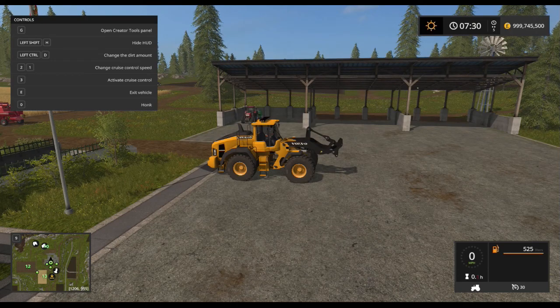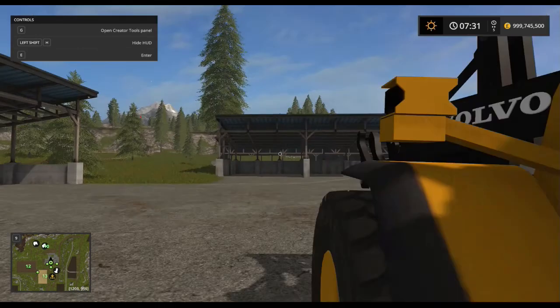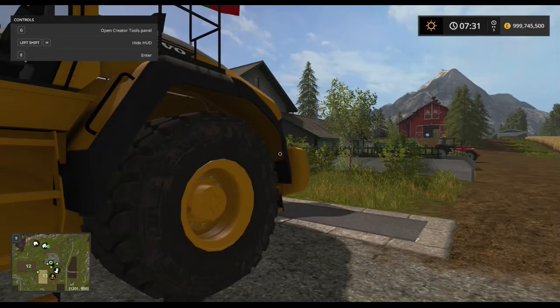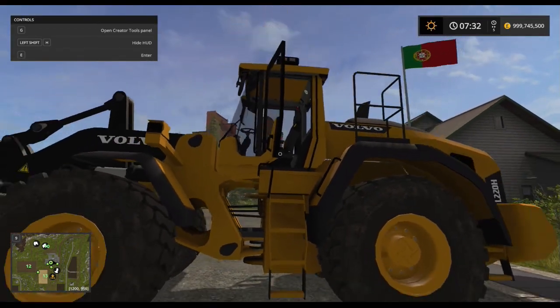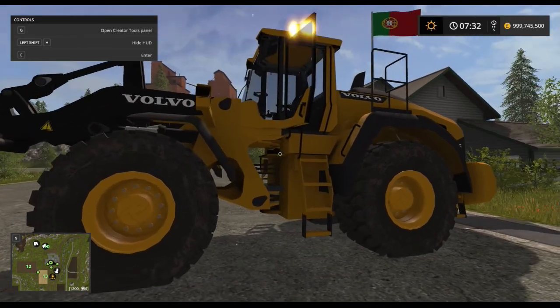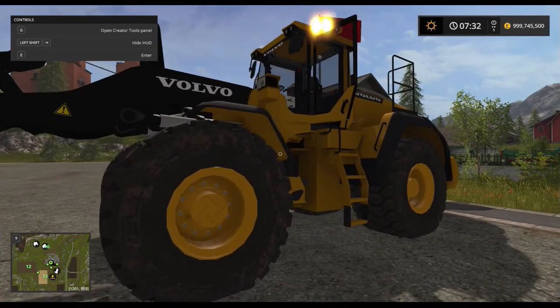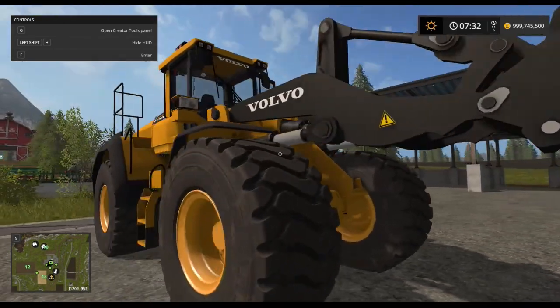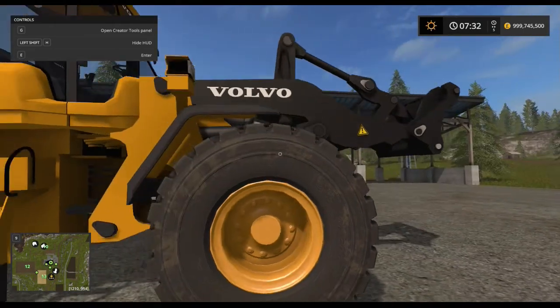Hello and welcome to another mod review, this time of a Volvo L220 version 4, which is basically a very heavy wheel loader. This is clearly designed for construction — as you can see, it's huge. Very large, very, very large.